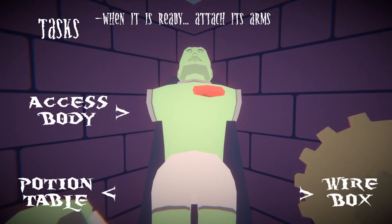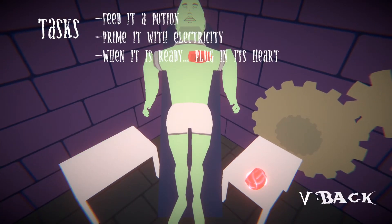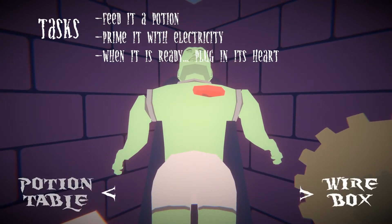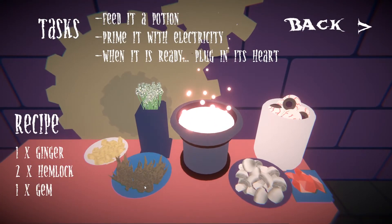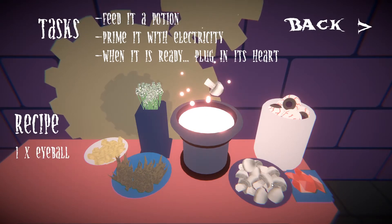Starting with the potion table. You have an ingredient list, but no labels for any of the ingredients. Process of elimination helps because eyeball, mushroom, and gem are all pretty easy to get right. The rest are kind of a crapshoot if you don't know what they are. But good news is, it doesn't matter if you don't know where they are because you can just throw in as many ingredients as you'd like without it failing.